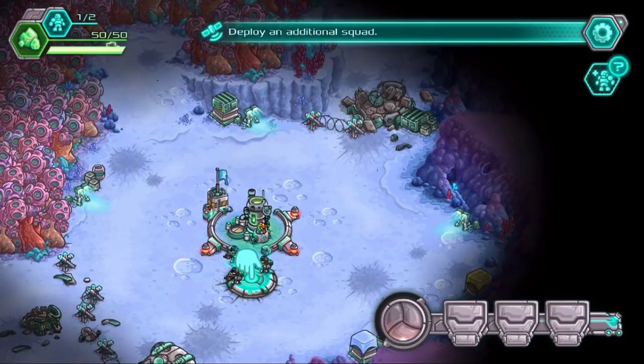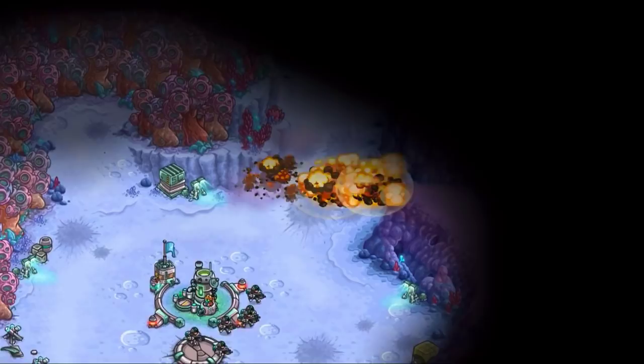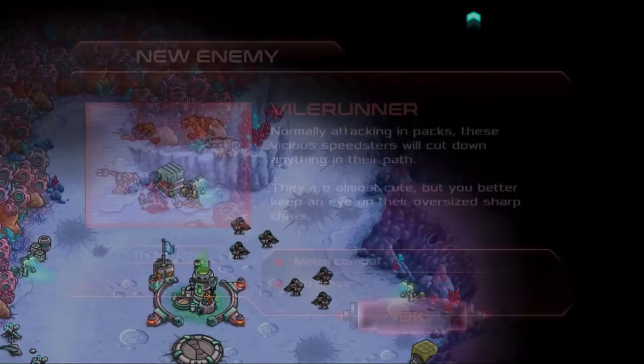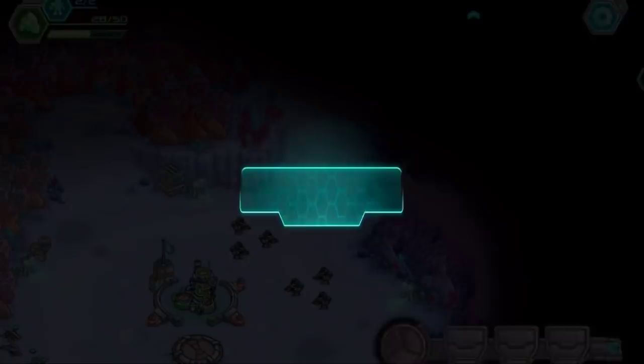Train more? Here comes some more enemies. These are actually new enemies — Vile Runner, melee combat, no armor. And then what is this? Command Point — each Command Point allows you to recruit an additional squad. Makes sense.